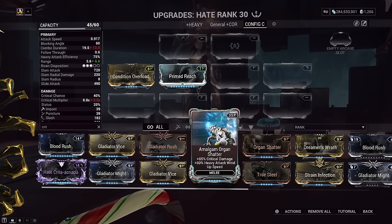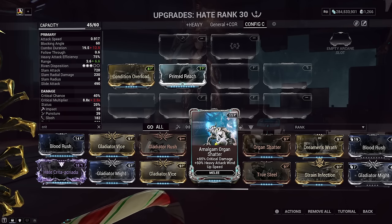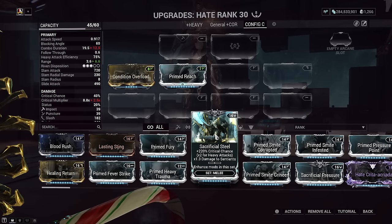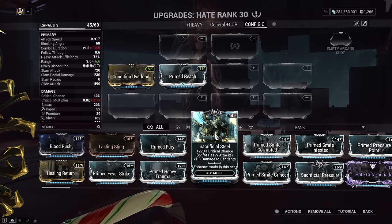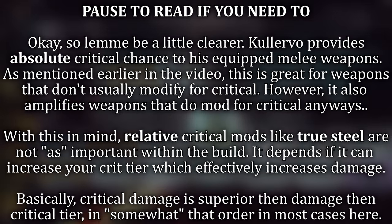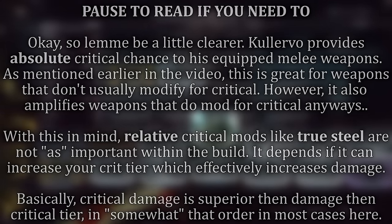For criticals: since Kullervo is pretty much our critical machine, critical damage is the first priority — Organ Shatter, Amalgam Organ Shatter, Gladiator Might, and if you have a Riven with critical damage, throw it in. Critical chance mods like Sacrificial Steel will yield bigger returns on heavy attacks and can increase our critical tier, which directly helps our critical multiplier and damage. Put your critical damage mods first and critical chance mods second. Blood Rush can also be used if you want. For elements, most of the time we're going up against Ferrite armor, so we want to mod for Corrosive. Mods like Focus Energy synergize with Kullervo's passive as well.